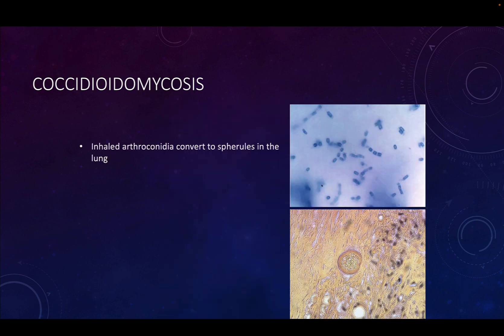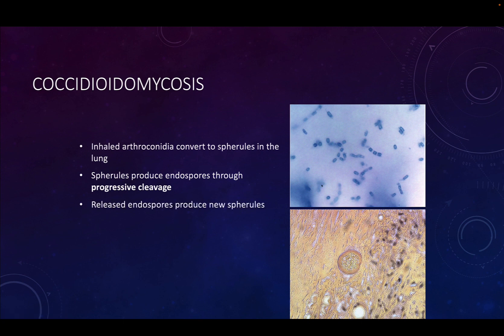The inhaled spore form converts to structures called spherules in the lungs. The spherules produce structures called endospores through progressive cleavage — these are different from bacterial endospores. The released endospores will produce new spherules, spreading the infection. Eventually you can get cavities in the lungs because of damage caused by the spherules and the immune system, and within those cavities you'll start to see hyphae and other fungal structures.